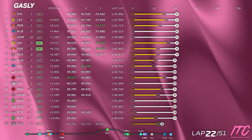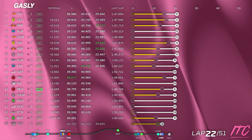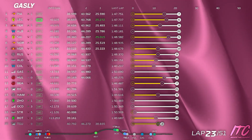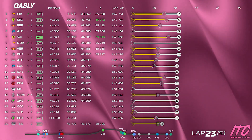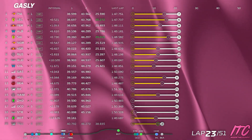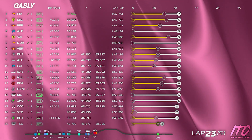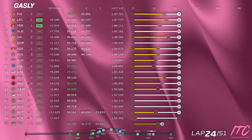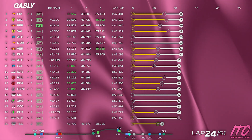Guys, what SOC do I need? I'm running 11. No need for more — SOC 11 is good for us, SOC 11. Colapinto 3.9 ahead, car behind is now Hulkenberg 4.1 back, on six-lap-old hard tires. We have entry 2 available. 29 laps remaining.